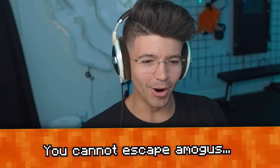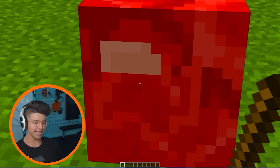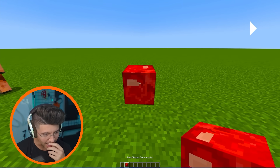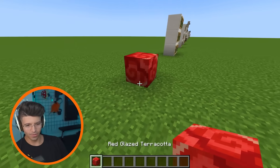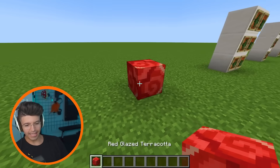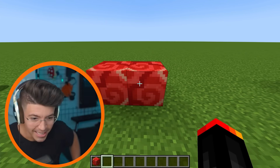You cannot escape the Among Us. There are so many videos about Among Us things in Minecraft. I see it right away — I see the red imposter. And this is on red glazed terracotta? Wait, now I'm not seeing it now that I'm in game. We've been lied to, folks. That right there looks like a snail's shell on red glazed terracotta. For a second I was like, I can't believe it.